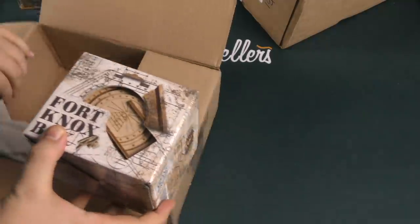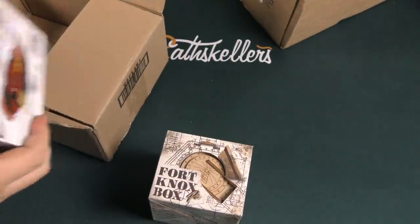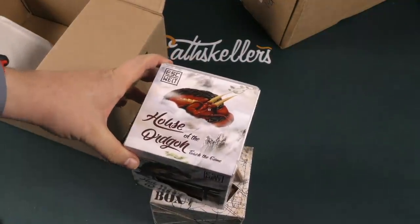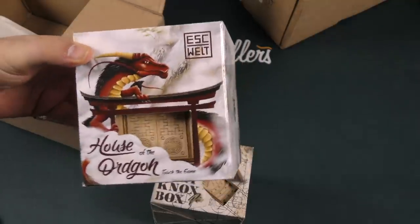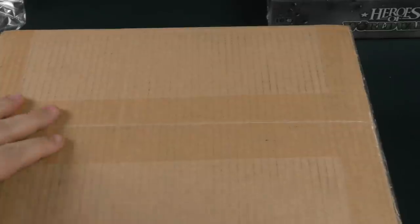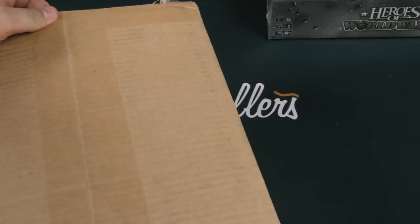Oh, these are puzzle boxes — Fort Knox box and House of the Dragon from Touch the Game. They're like wooden puzzle boxes. Alright, cool. This next box here is a Kickstarter, I think.